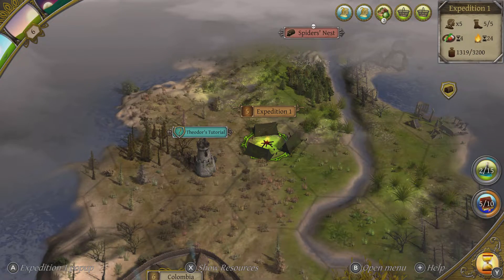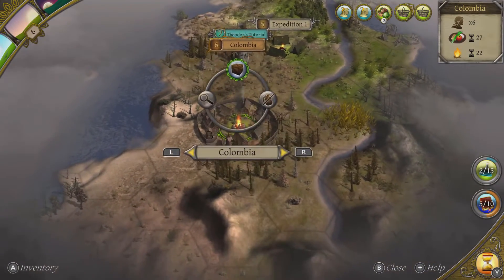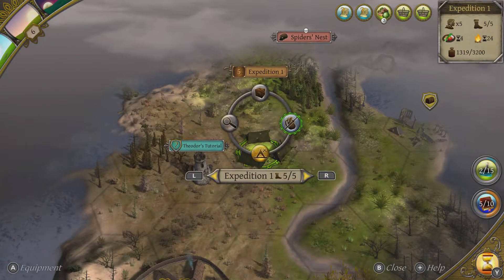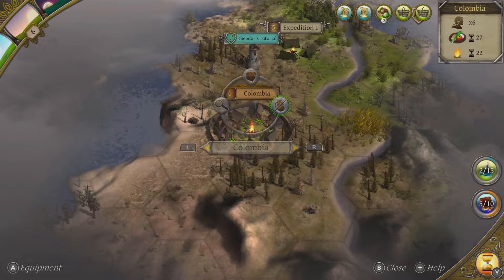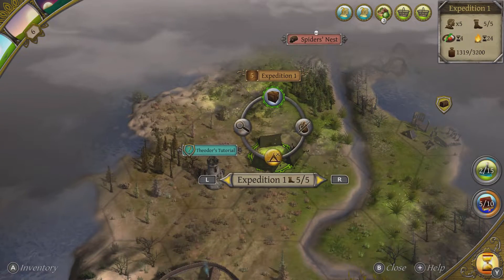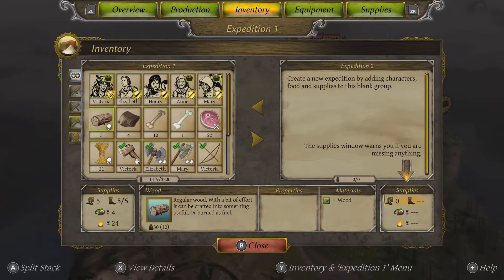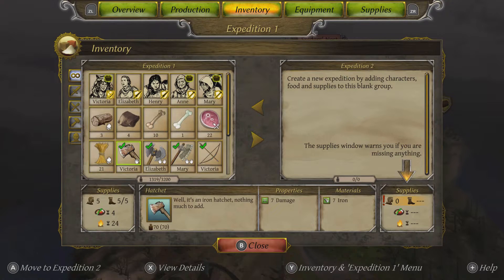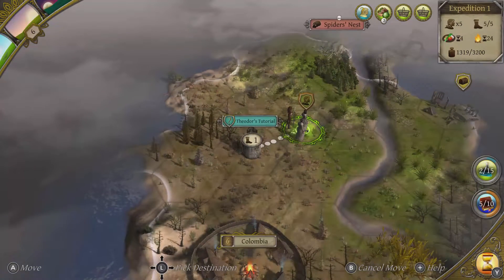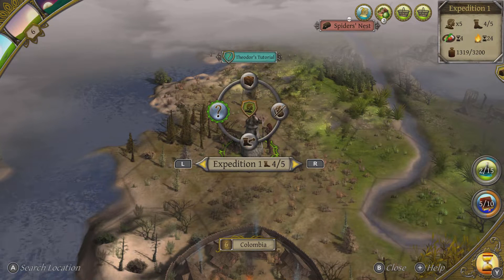Turn six and it's getting dark. When it gets dark, the beasts of the world get more aggressive, which is a bad thing. Mary has healed to eight of nine — that'll do. We've got 21 wheat, which is nice. So let's move out and continue the tutorial. Theodore's tutorial — what have you got in store for us now? This is completely new to me by the way — I've not played much beyond this point at all.